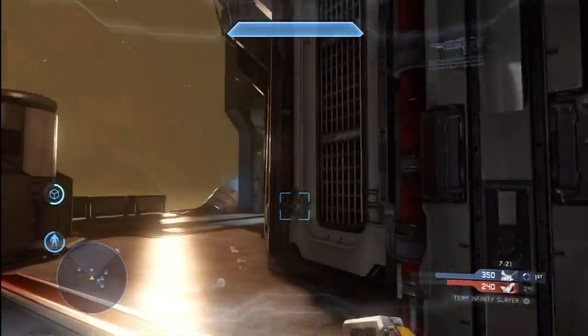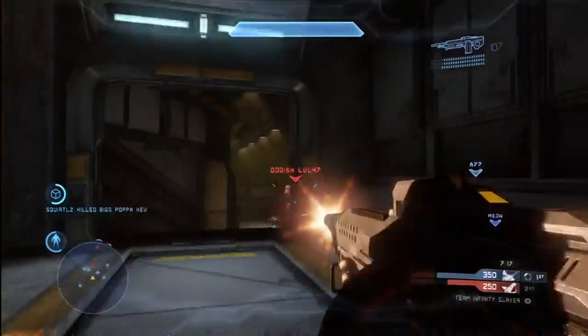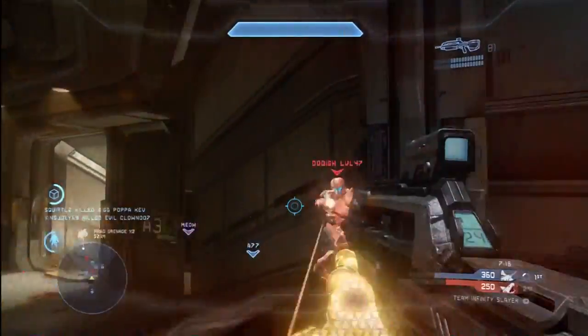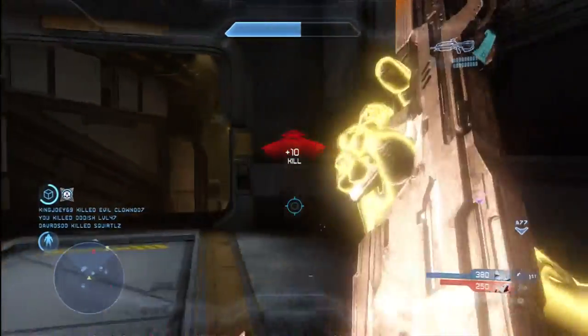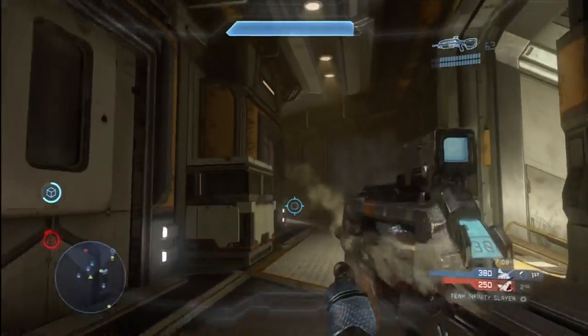Once the enemy team realizes what's going on, they don't even want to go out into the middle. And then you can just run out there and pick them off — they just don't stand a chance. This strategy works very, very well.